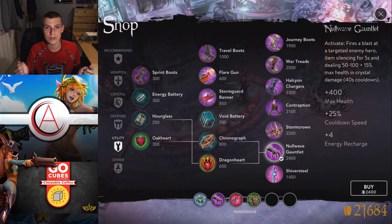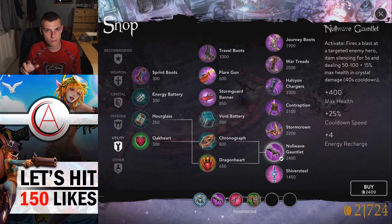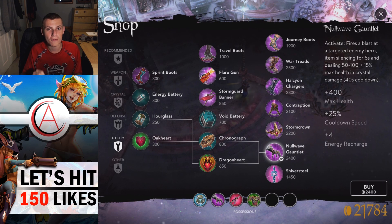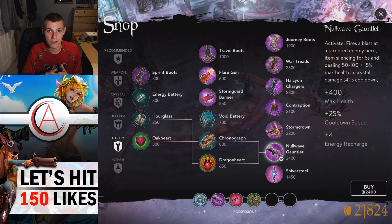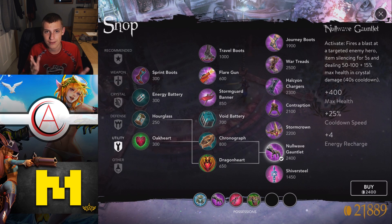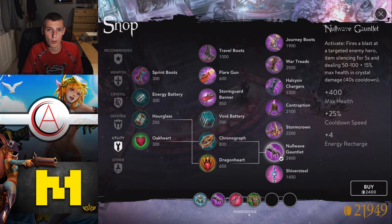There is a travel time on the orb, so it's possible for two roamers to fire it simultaneously and silence each other. But if you have the engage advantage, what's more likely is you throw Null Wave Gauntlet onto the enemy roamer before they can silence you back. That gives you the active advantage throughout the fight — you can Fountain, Crucible, Atlas, boots, all of it, while they're limited to abilities only. Getting this onto the enemy roamer first is really important at the start of a fight.